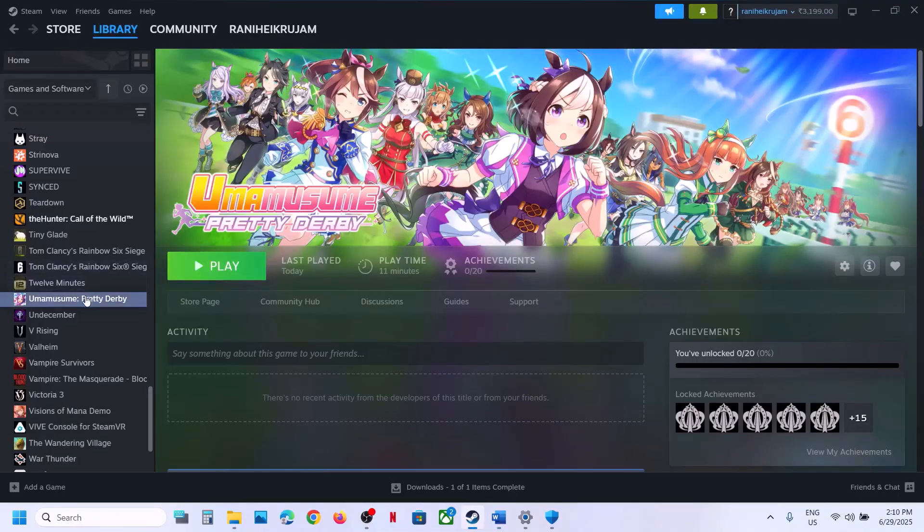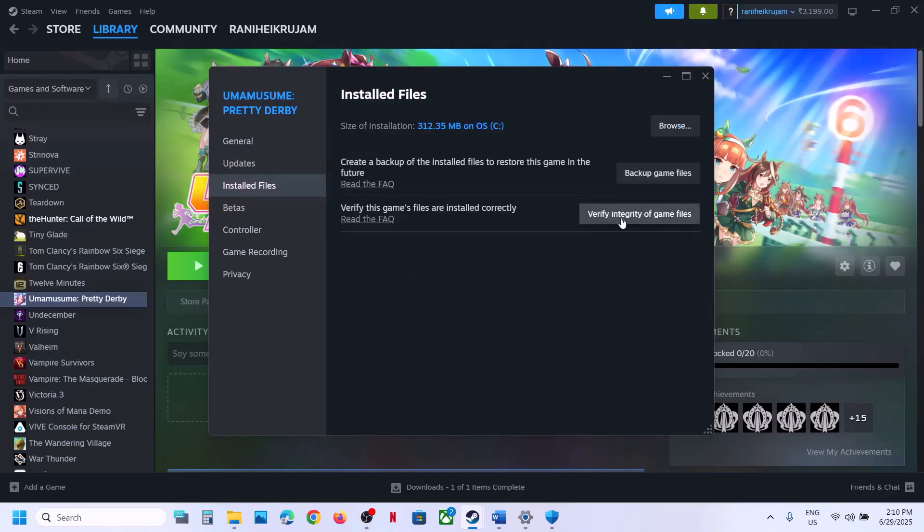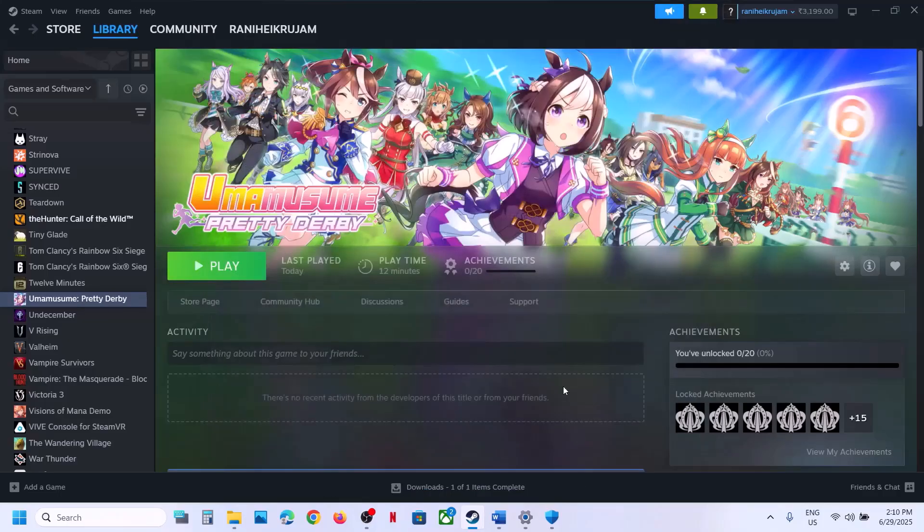Still not working? The next step is to verify the game files. Go to Steam, right-click the game, select Properties, go to the Installed Files tab, and click Verify Integrity of Game Files. Once the verification is 100% complete, launch the game and check.